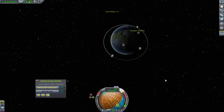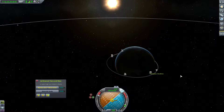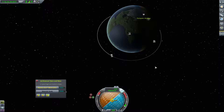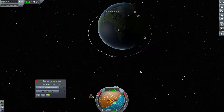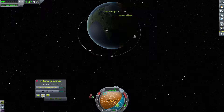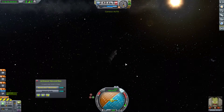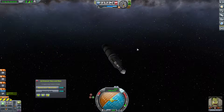At the apoapsis, we are going to burn retrograde for our re-entry, targeting around 30 kilometers. Let's go ahead and time warp forward. We do want to be able to stop the time warp if we go into a different biome — in space near. We should close these doors because I'm always paranoid about it, even though they're not physics enabled.